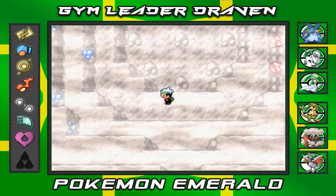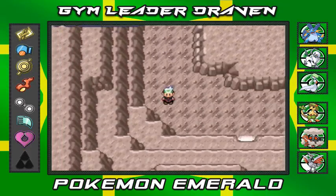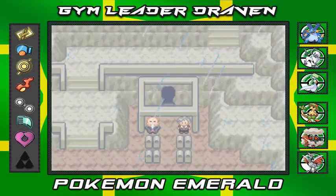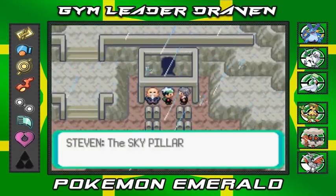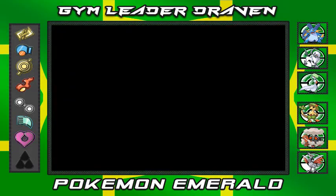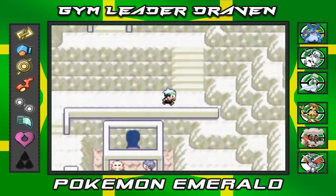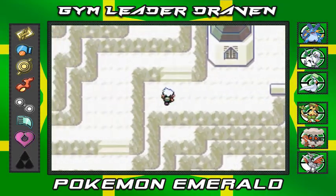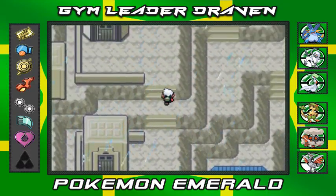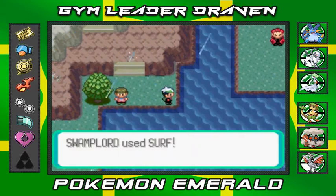Now we have to go to the Sky Pillar. In Ruby and Sapphire this place is like seven floors. We step outside and talk to Steven — he says he's never been to the Sky Pillar. I completely forgot I had Skyblade in the PC because I didn't think I needed them, so we're going to the Pokemon Center to grab my Pokemon. Sootopolis City is kind of a maze.